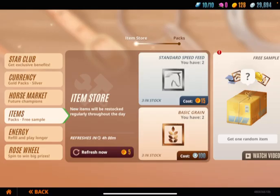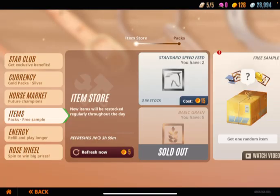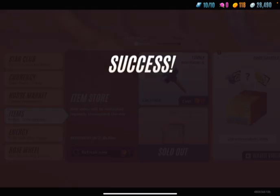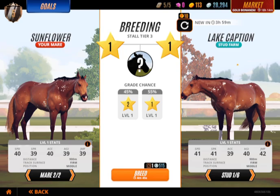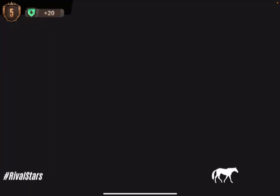I'm gonna do it one more time and just get some more grain, because why not — I have plenty of money for it. Guys, I'm just buying stuff to be safe. Let's breed these two; they're probably gonna have dapples or spots, but we'll find out.